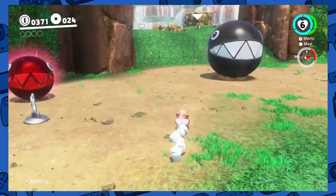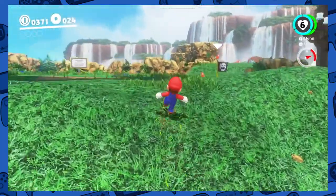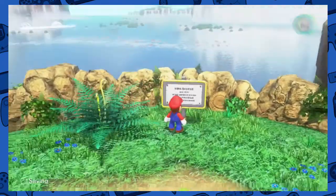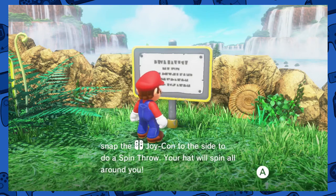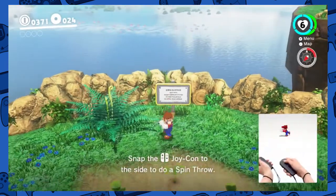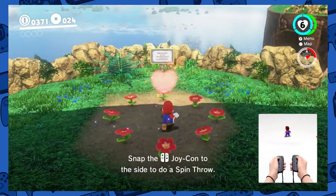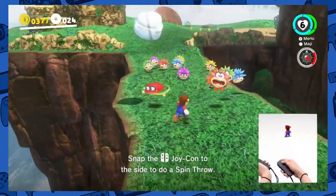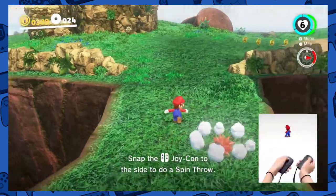I wonder if you get a power moon by getting all the purple coins — similar to the 100 coin challenge in another Mario game. Stonebridge. Cool. Travel tip: Spin throw. When you're surrounded by enemies, just wish you could hit them all at once — snap the Joy-Con. Oh! Okay, there we go. Oh cool, that was easy enough. Wow, it really goes around for a little while. That's cool.